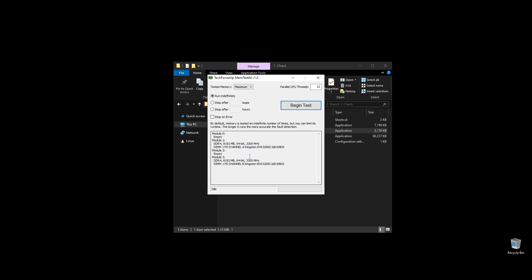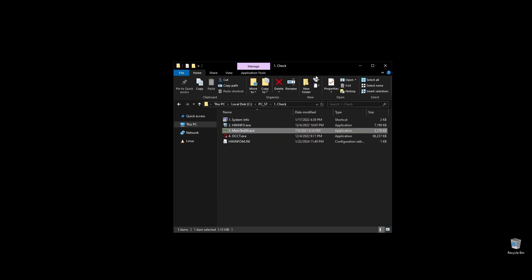First, check your RAM speed and see if it runs at its maximum speed. It's very important to be running on XMP, and if it doesn't, you are probably losing a lot of performance on Battleborn. If you don't know how to make your RAM run at full speed, no worries — I will show you exactly how to do it later when we optimize your BIOS settings.